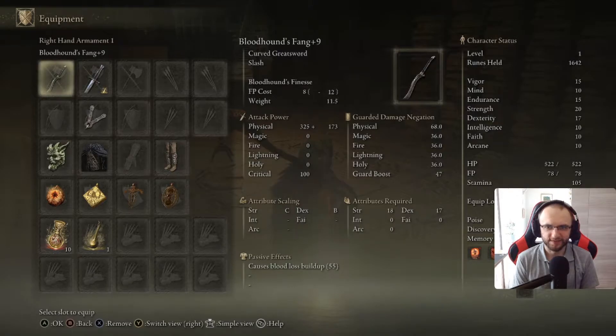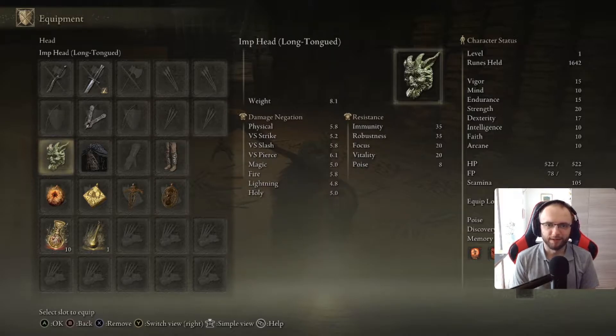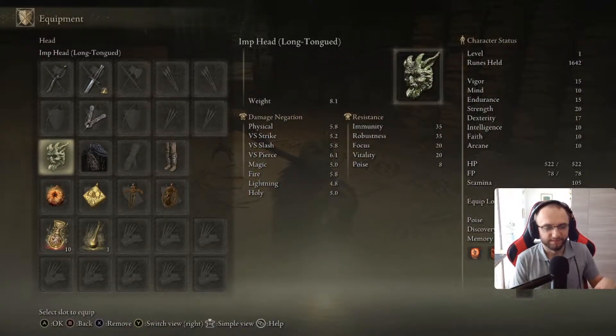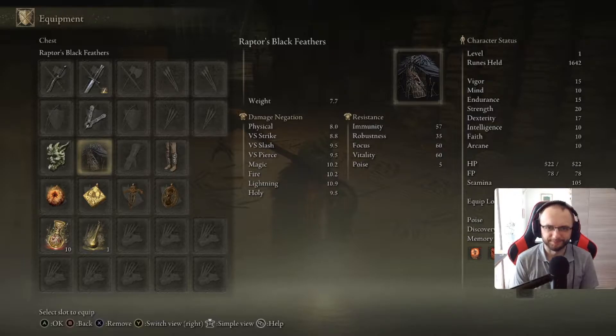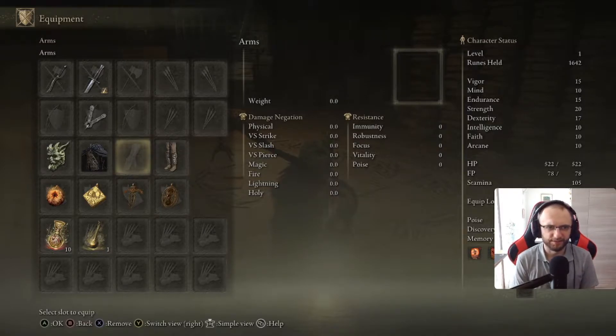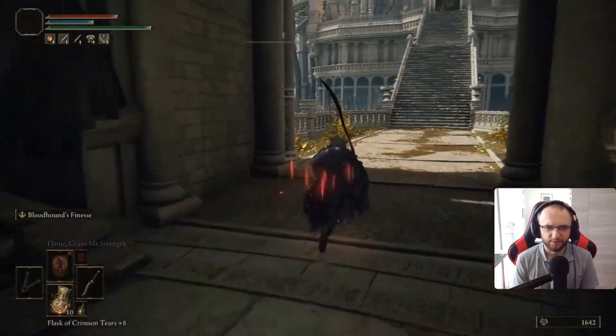The funny thing is that in order to use this without sacrificing more Talisman slots, I needed two dex, because Bloodhound's Fang requires 17 dex. So I had to farm out the Imp Head, which gives me two extra dex. Thankfully it actually dropped fairly quickly — it's like a half percent drop rate from Imps in the sewers underneath Leyndell. Problem is it's super heavy, like eight kilos, which is heavier than my armor right now. So I cannot wear the arm slot because I just don't have enough weight capacity.